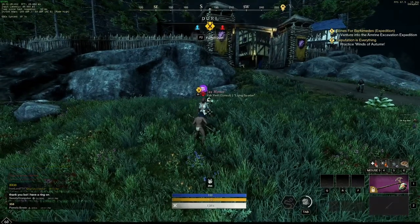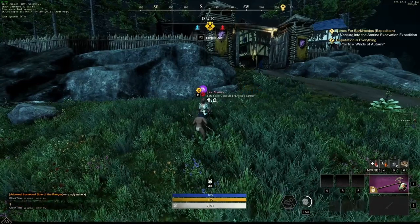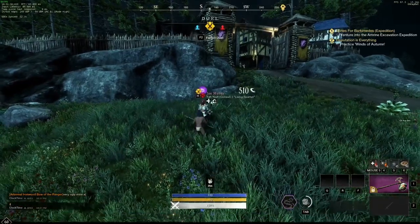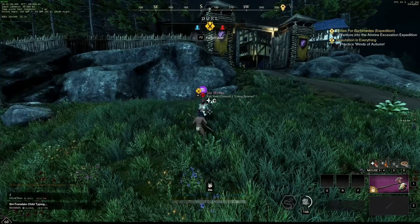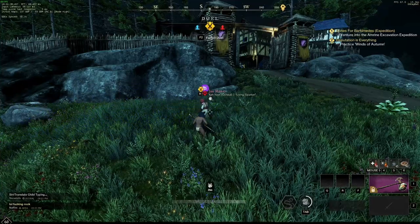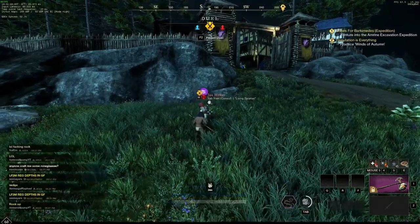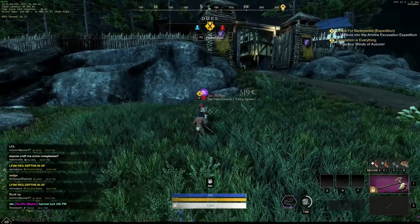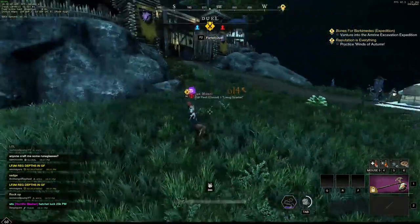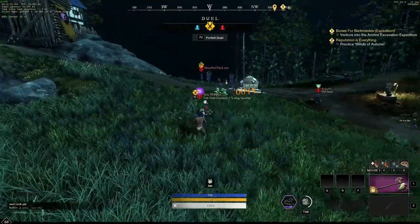Now he's going to pull out his Life Staff, which applies a buff, which should trigger Invigorated Punishment. I got a crit there, but now 510 damage because he has a buff on — his buff just gave me an additional 8 damage. Now he's going to buff himself up with an orb. We're doing even more damage now because he has more buffs on him. We're back down to base damage when he doesn't have any buffs on.